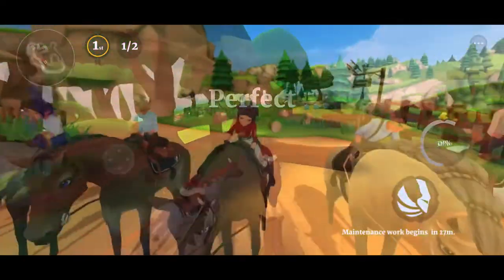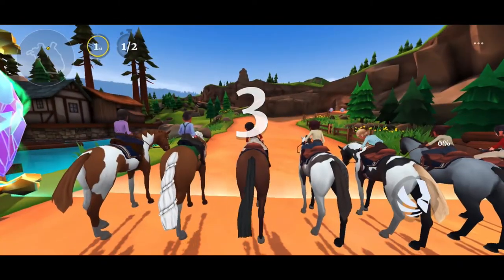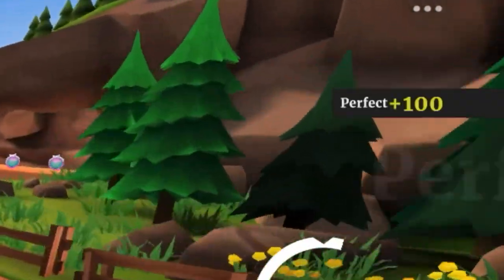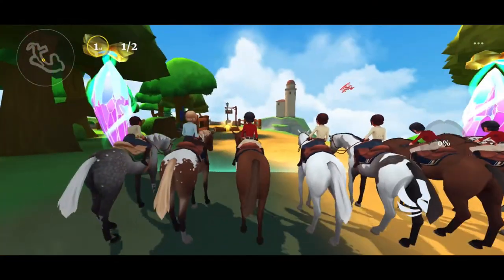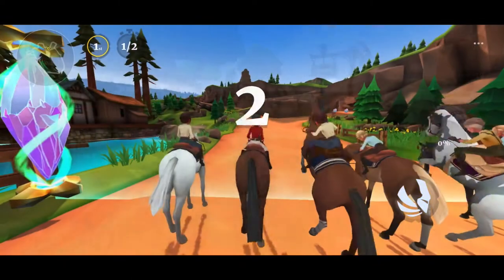The first tip starts at the beginning of the race. The first thing you can do to get as many points as possible is get a perfect start. You can get a few different types of starts which give you different amounts of points, and perfect gives you the most. If you get a perfect start you get 100 points, which will definitely make a big impact and help get you to the top of the tournament board.